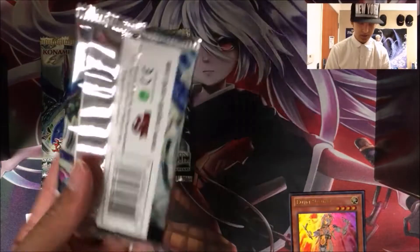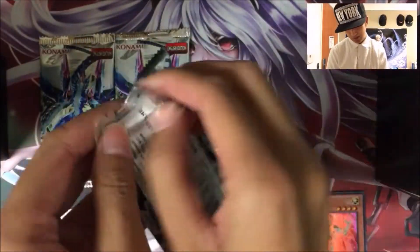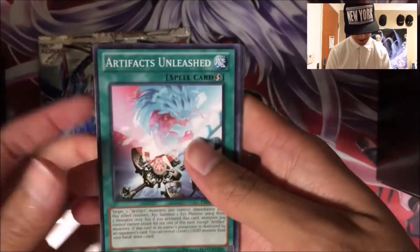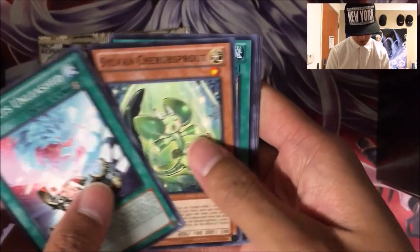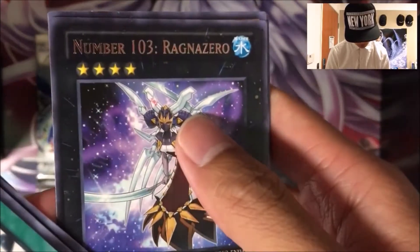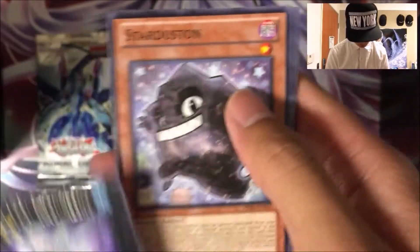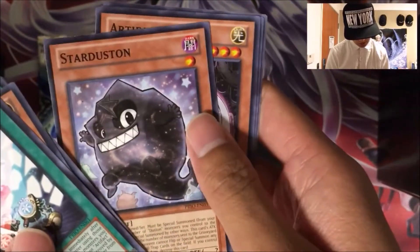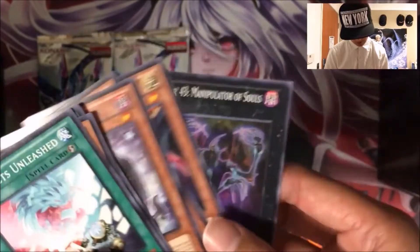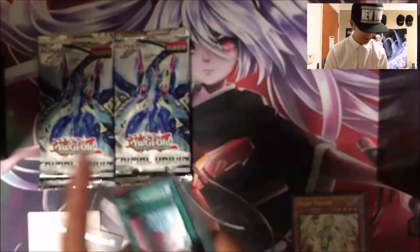And for the second booster pack. Started off on a good start. Artifacts Unleashed, Sylvan Cherub Sprout, Bujin Intervention, number 42. Rare number 103, Ragna Zero. Nothing after that. Star Dustin, Artifact ZS — never heard of that — and number 43. We've got number 42 and number 43.